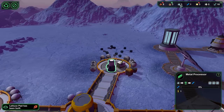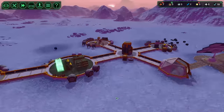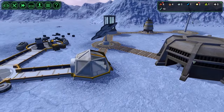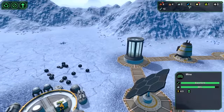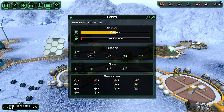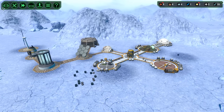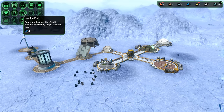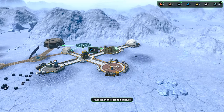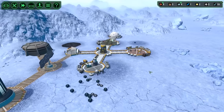I want to get things working here. My workers are doing a lot of carrying. We need more processing. Could we get some more people in? We probably could. We need more people to get the work done. We've got the beds and we're getting food, so a couple of people would be okay. Let's build a landing pad.